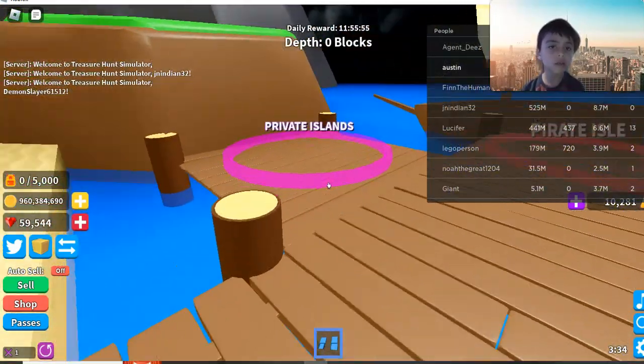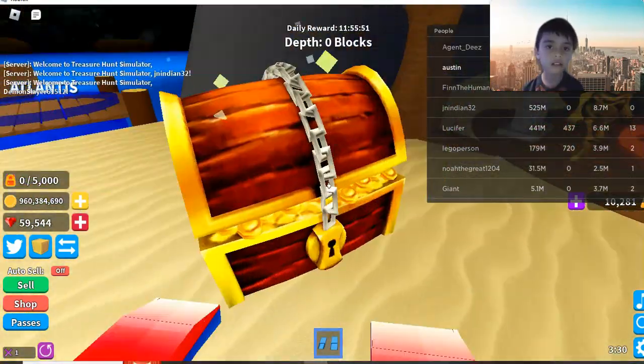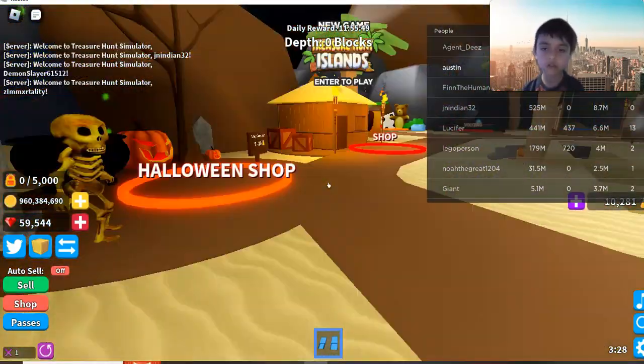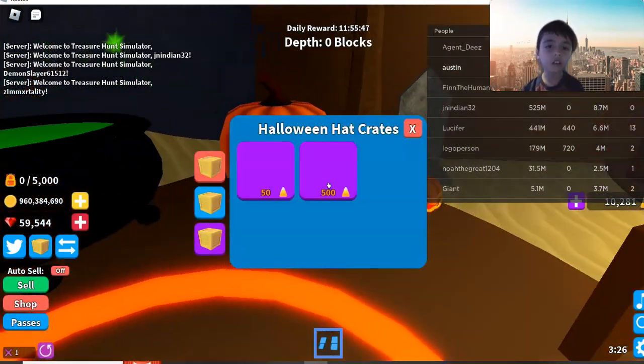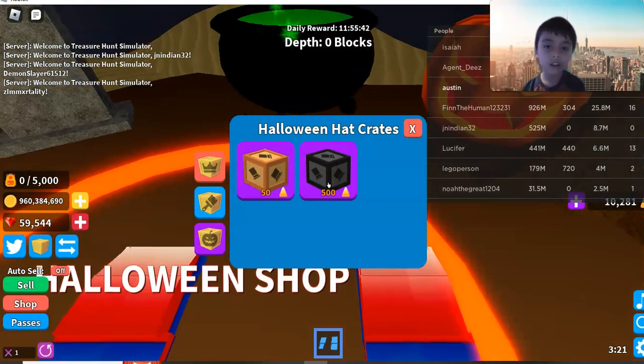This is where you go to all of the lands. You can go different lands. And this is just for fun. Look, you can go to the Halloween shop. You can do chests — you can buy them with those.